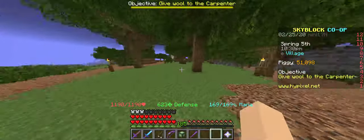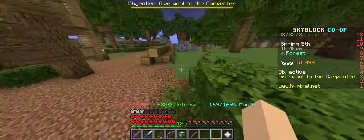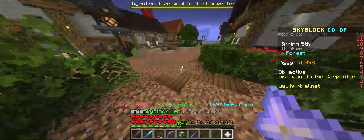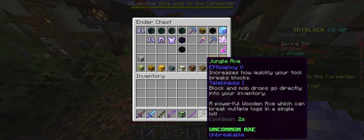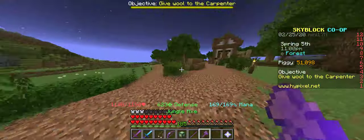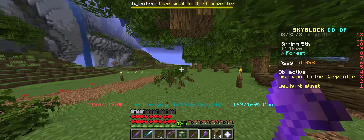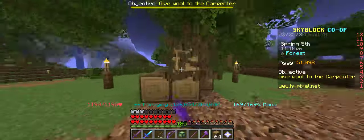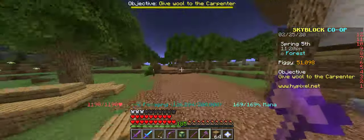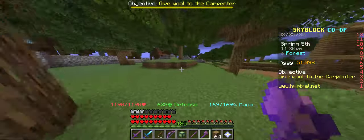My first money making method is wood farming. When you're completely new, you should definitely start here. Start getting some wood, get maybe 1-5k coins, and then you should buy yourself a jungle axe in the auction hall. It should be around 2k. With the jungle axe, for a beginner, you're pretty fast at farming wood — it's the second fastest axe in the game. Then you should look in the auction hall for which kind of wood will sell for the most.